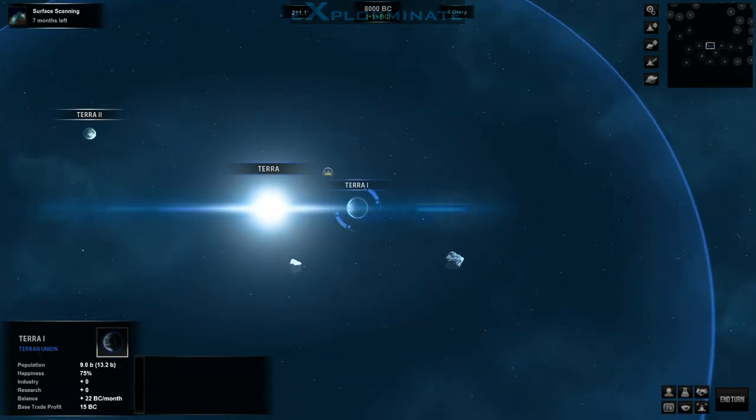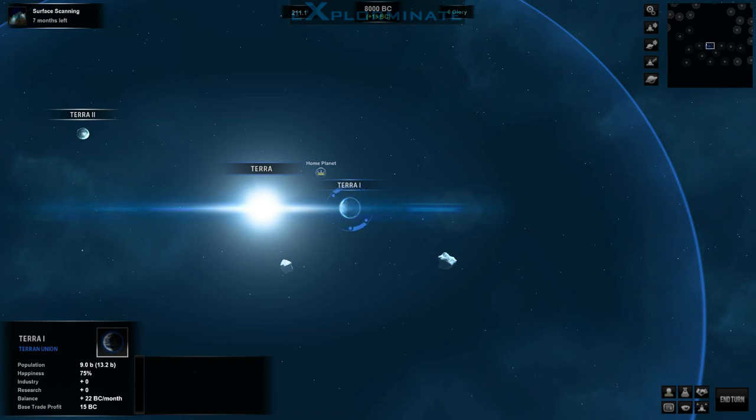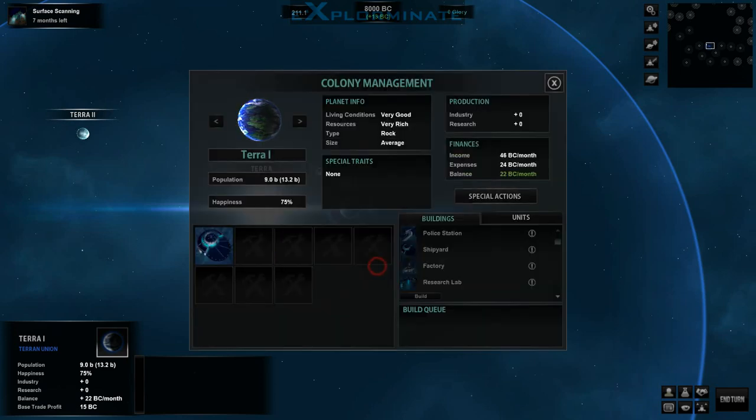We'll look at the colony we've got here — Terra One. The cool thing about the banner is that it shows you that it's the home planet, and when you start to build stuff, other statuses accruing on the planets show up as little symbols above the name. Standard stuff — we have a bunch of things we can build. The interesting stats here are crime rates, government trust, and health rate — things you have to worry about. They don't really add anything to gameplay; they're just another thing to worry about, with appropriate buildings to address them. We're going to start with the factory for a little production boost.